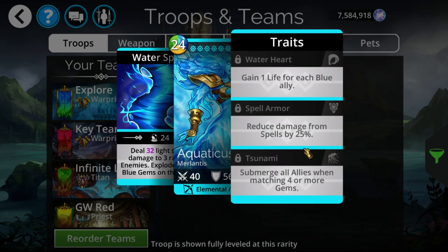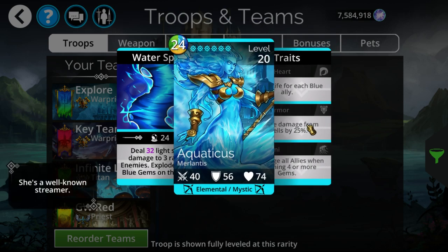The biggest downside to this troop — aside from the restriction on one color — is that it does not have a Blue Storm attached to it. Unlike Infernus, which has Red Storm, and Obsidious with Brown Storm, Aquaticus does not have a storm built in, so you have to dedicate another troop slot to cover this.